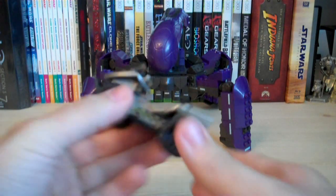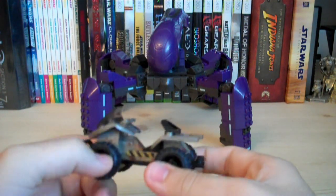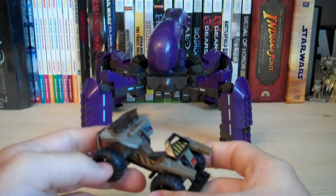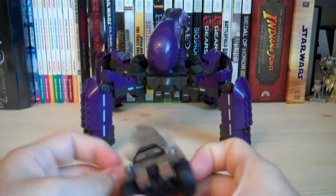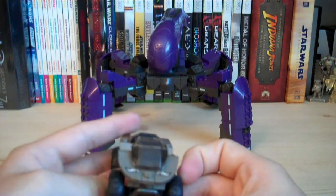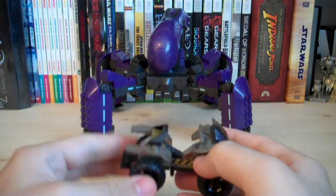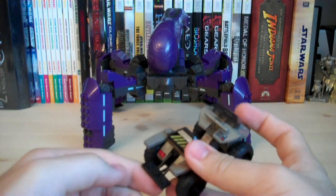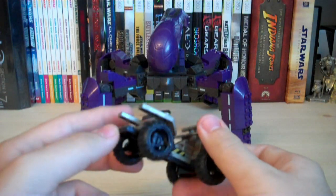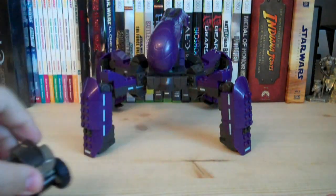You get this brand-new Desert Mongoose, which is actually the second version of the mongoose design. The other one was included with the UNSC Elephant set. It's got a really nice brand-new desert paint camo scheme, with tons of stickers including brake lights, caution logos, decals, and lights up front. It has a windshield, bumper bar, and handlebar. There's also a brand-new little stand on the back so a second minifigure can ride along, accurate to the game. Each of the four wheels can individually rotate.